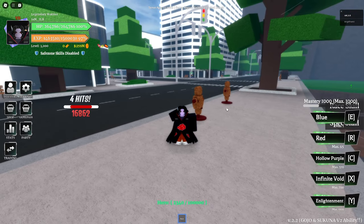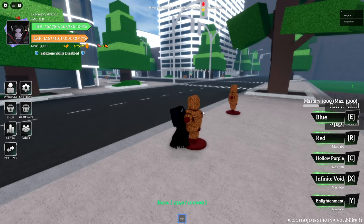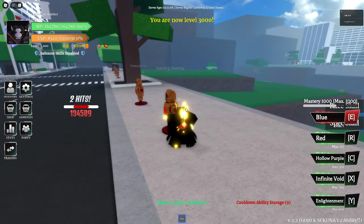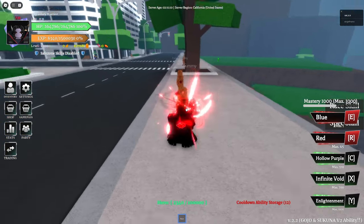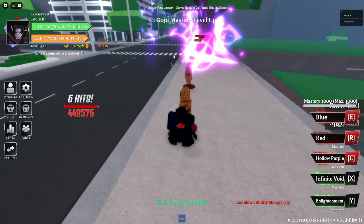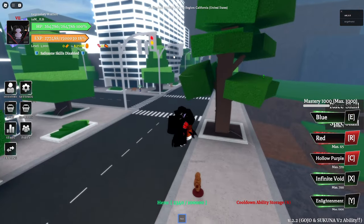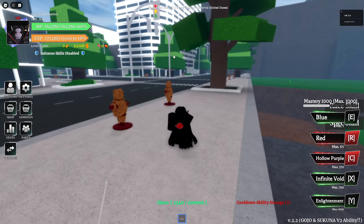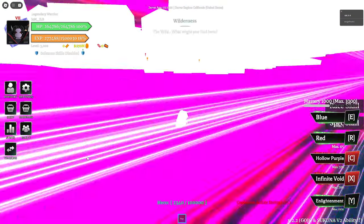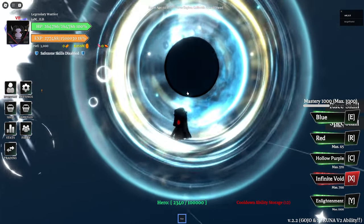We got Gojo's abilities and we're gonna test them out, then show you the PVP side. First and foremost we got Blue, simple Blue, then we have Red, and we have Hollow Purple. Hollow Purple goes in a straight line, has pretty decent distance, and yes you can use Hollow Purple up in the sky.